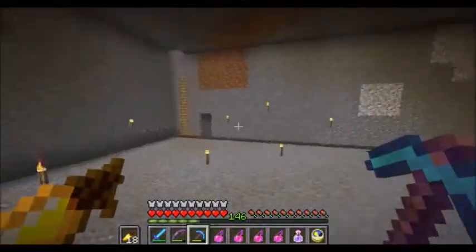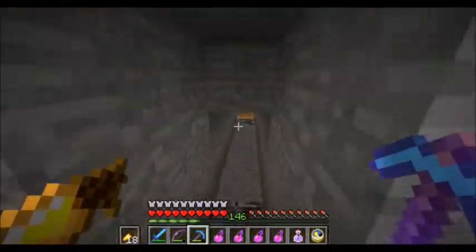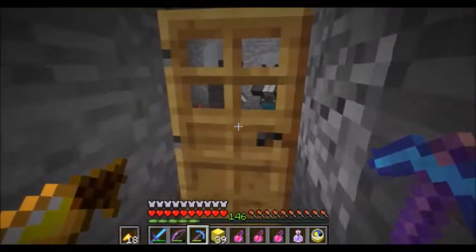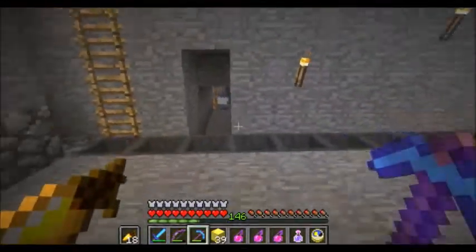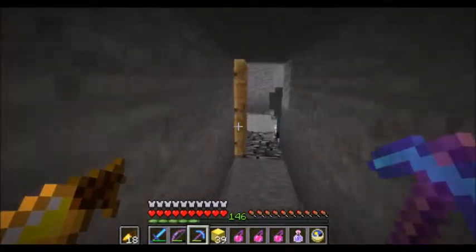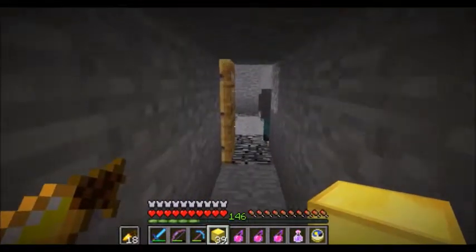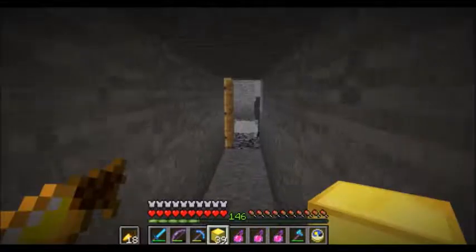I now have a system - or at least an idea on how to get the vindicators in here onto the soul sand platform. I've got some instant health potions and a couple invisibility potions. I hope this is going to work. I have blocks to pillow out of the way if need be. Come at me, one of you Johnnies. Can they fit through the door? I don't think that would be a problem. The vindicators can't fit through doors.